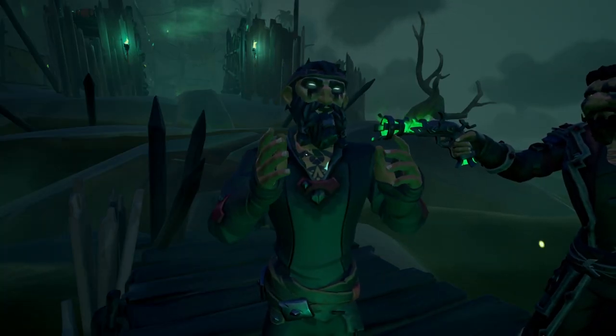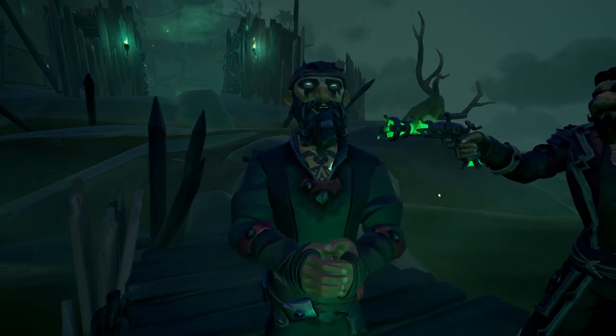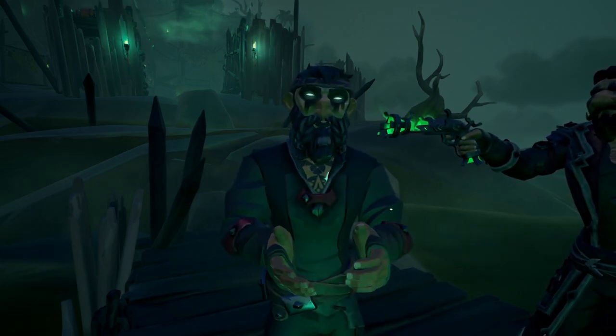In today's video, we will be showing you a glitch that launches you when you swim into a wall at the Fort of the Damned. Towards the end of the video, we will show you a clip of this glitch while stealing the Chest of Legends.